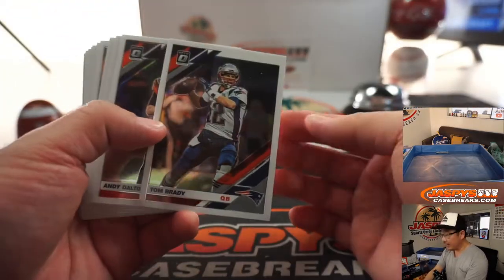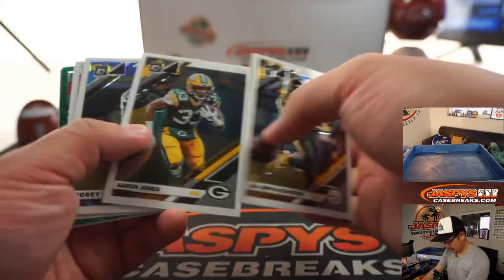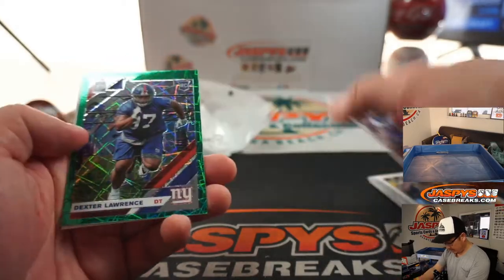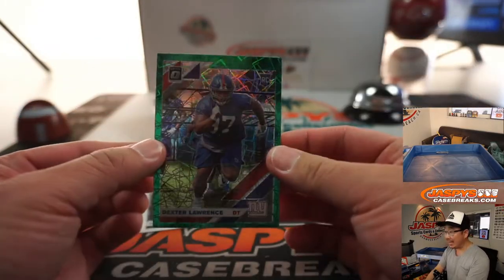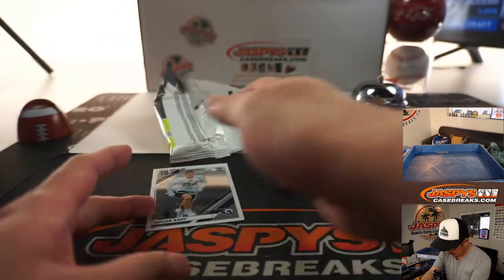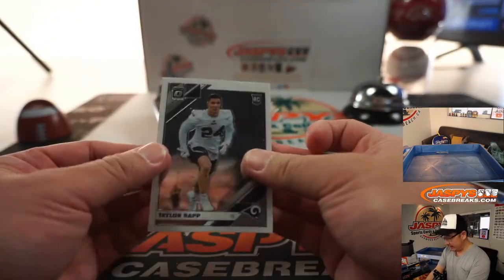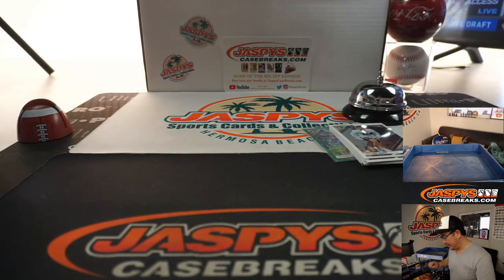Dexter Lawrence is your green velocity for the Giants — that'll be for Nicholas. And there's Taylor Rapp at the very end right here as well. And that's a wrap on that. Very quick, very easy.